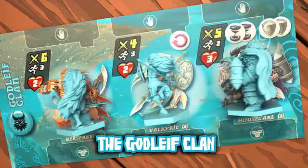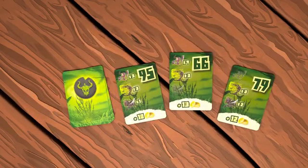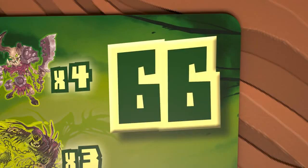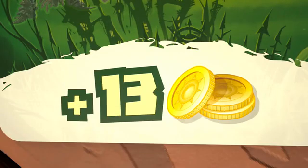They all have their own units with various characteristics. Every turn, play a card to reinforce your army and weigh your priorities. On these cards are shown your initiative, which defines the turn's order, the number and type of units you'll add to the battlefield, and the gold you'll get this turn.